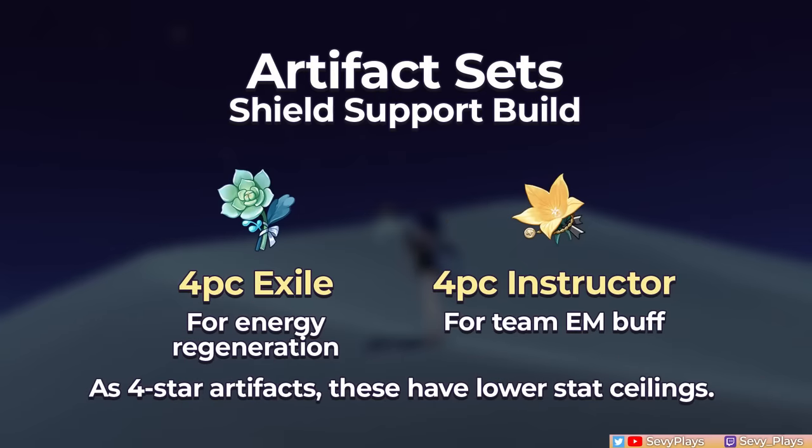There are also situationally viable 4-star artifact sets. The 4-piece Exile set lets her refund your team's energy, which can help for energy-hungry teams. And the 4-piece Instructor set can be equipped on her, particularly if she's in a reaction or bloom-based team, to buff your teammates' EM. But as 4-stars, the caveat is they have lower stat ceilings.